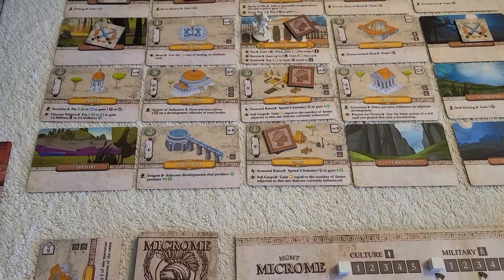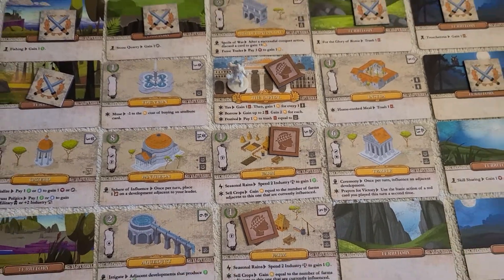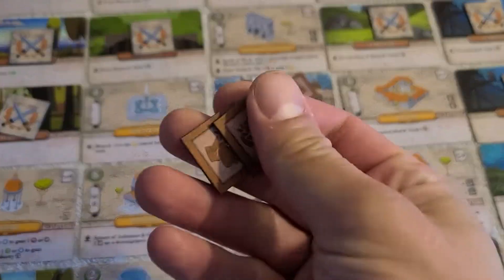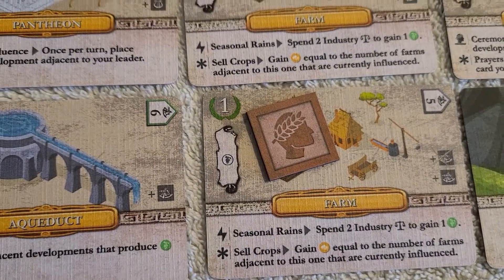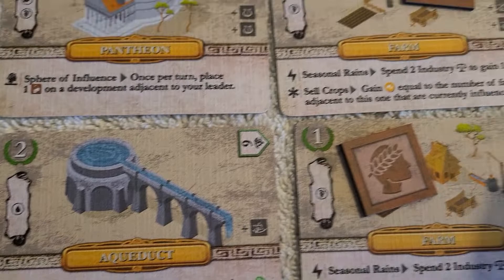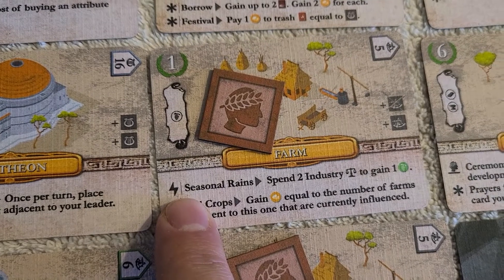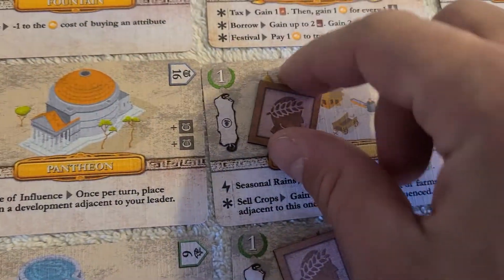So that's how you get developments out. This game is an engine builder in addition to being a deck builder. The way you run your engine is by moving your leader — this miniature is just from a different game — around the board, dropping influence tokens. Every development has at least one action you can take on it. A lightning bolt symbol means the turn you drop the influence token on it you have the option to take that action. An asterisk means you spend the influence token by flipping it to its red side to take that action.